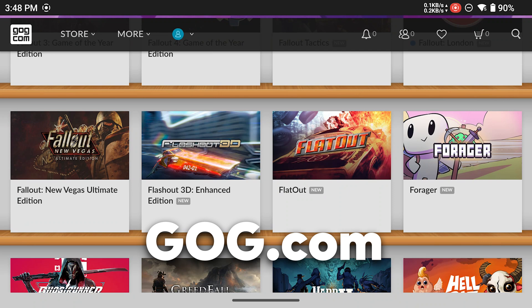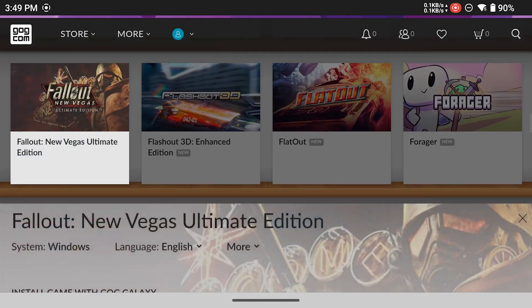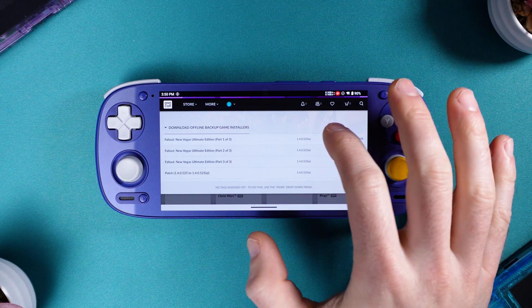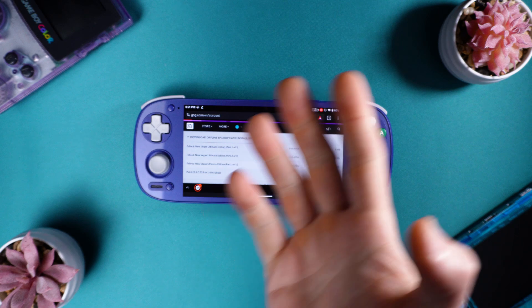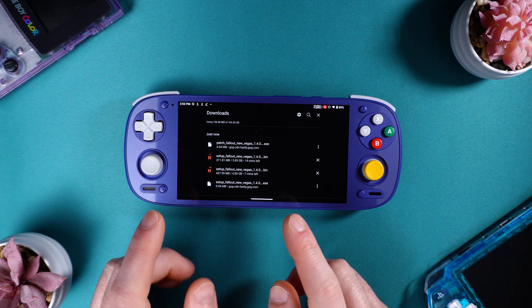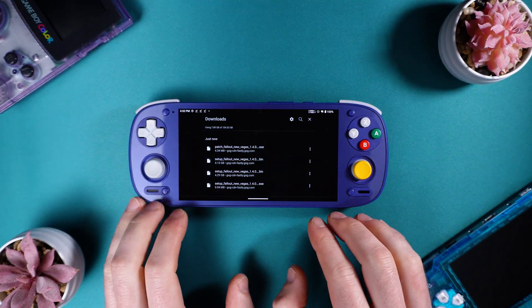Now go back into your web browser and go to GOG.com and sign in. It should take you to your games library — scroll down until you see Fallout New Vegas or Fallout 3. For this tutorial we're going to use Fallout New Vegas, so tap on that and scroll down until you see Download Offline Backup Game Installers. Tap that dropdown and you should see a list of files. We're going to download these files to our microSD card, one by one. The total download size is going to be around 8GB, so this might take a little bit depending on your internet speed. It took a little over 30 minutes to download on the Retroid Pocket 5 with gigabit internet.